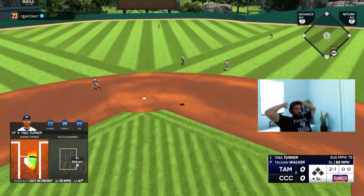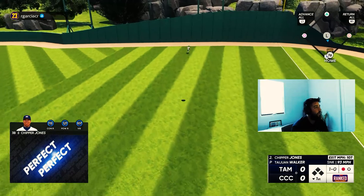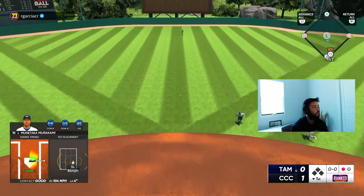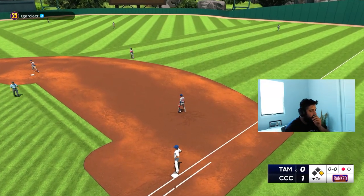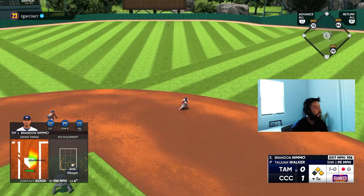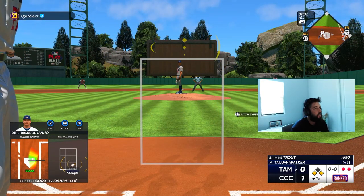Why did I swing at that 2-1 pitch? Chipper Jones — perfect perfect, no doubt about it! 483 feet — Jesus Christ, Chipper! He is three for three, just a base-hit machine. He's going to ground into a double play — wait, he's safe! 106 mph and somehow safe at first. We absolutely crushed it but it went right at the second baseman.